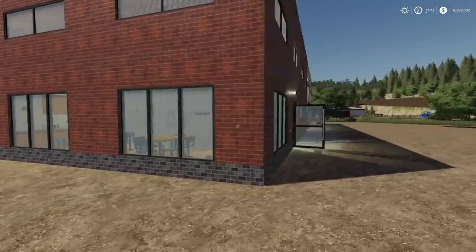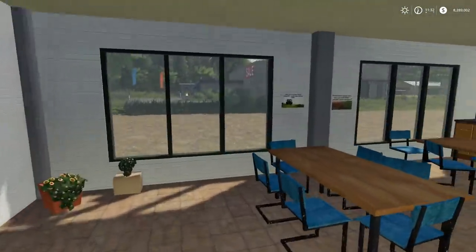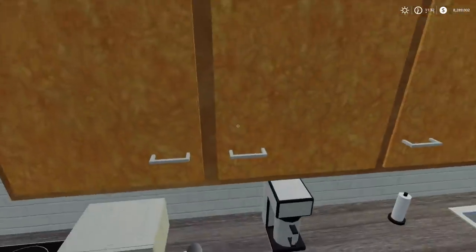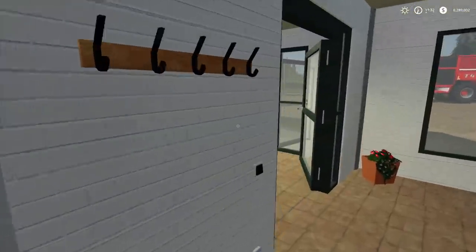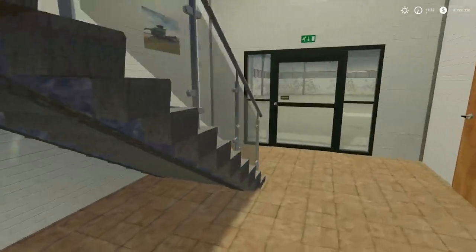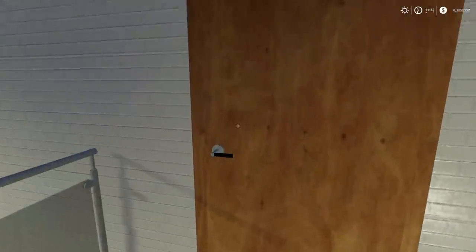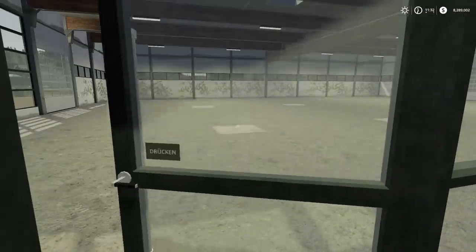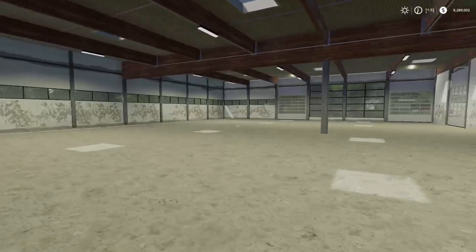Let me give you a little tour. We've got a coffee room here — nothing you can pick up or move around. There's a schedule on the wall. You can go upstairs, though there's nothing up there and most doors can't be opened. But this one can — look at that space!